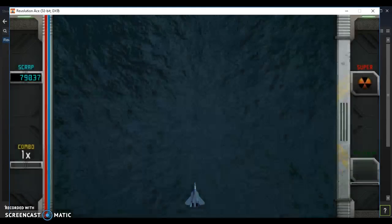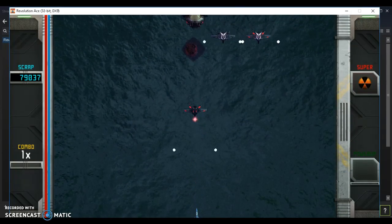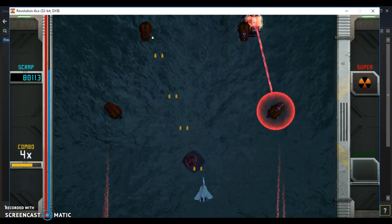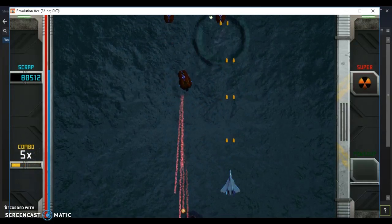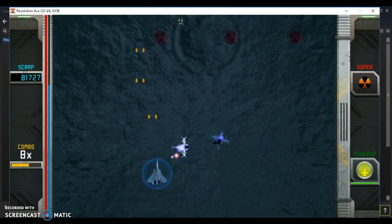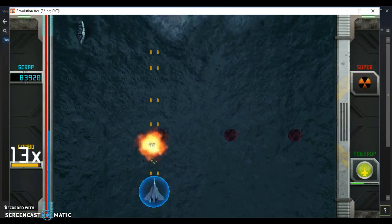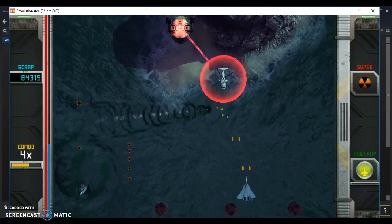The core mechanics of Revolution Ace are pretty much similar to Commando. You have WASD keys to move left, right, up, and down. You have the left mouse button, which shoots bullets and missiles at enemies in the air. And then you have your right mouse button that shoots at enemies on the ground. Any time enemies are shot down, they will sometimes drop power-ups. And the space bar is kind of like your nuclear bomb, which will blow up anything within the blast radius.